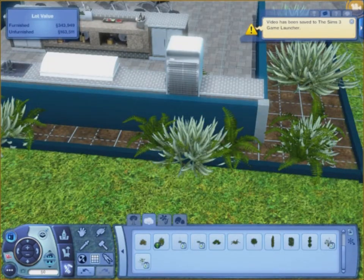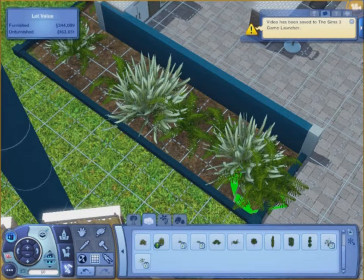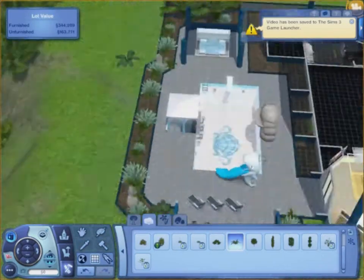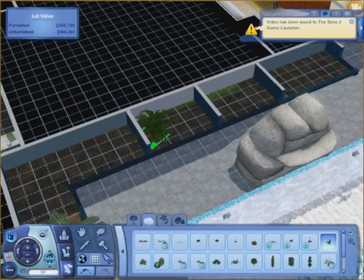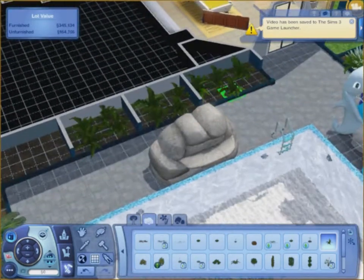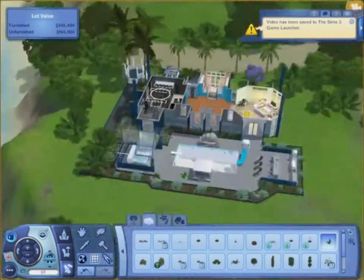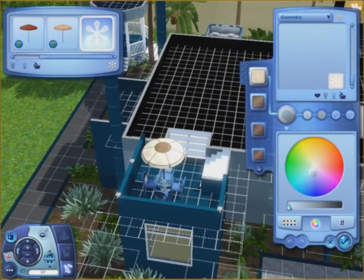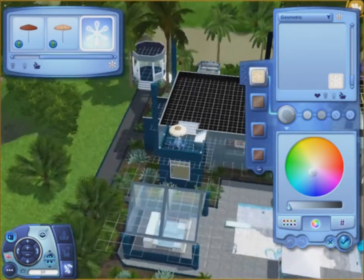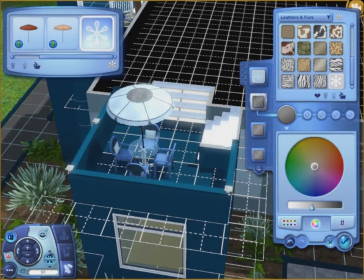I just wanted to tell you guys — 344,000 to 345,000 Simoleons and counting is what this house costs, so it's a luxury house. It's really nice and really expensive. If you really want to live in it you would use the motherlode cheat, but sometimes I like to just earn the money myself.